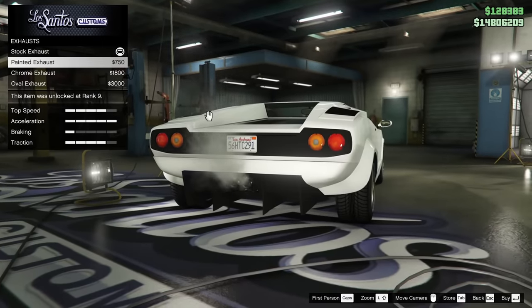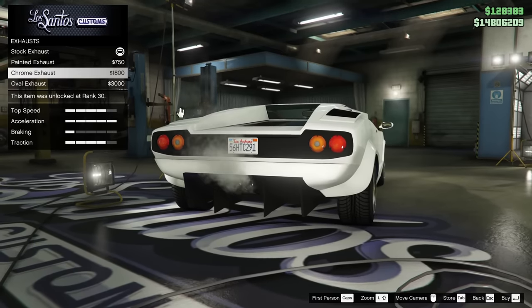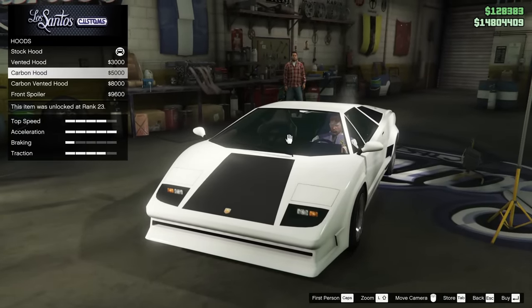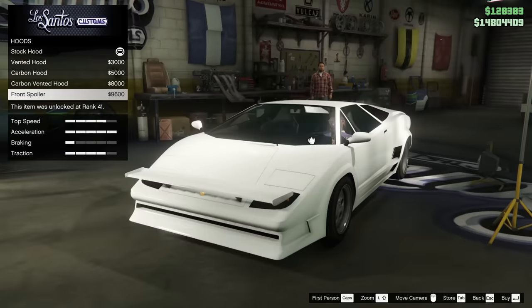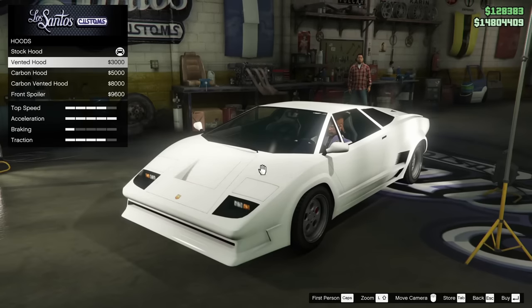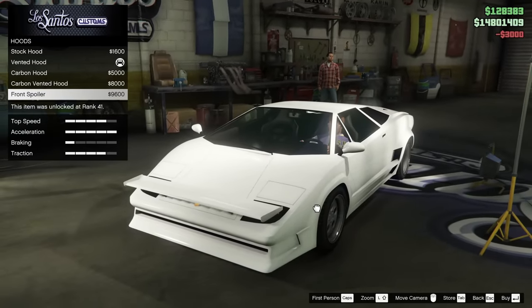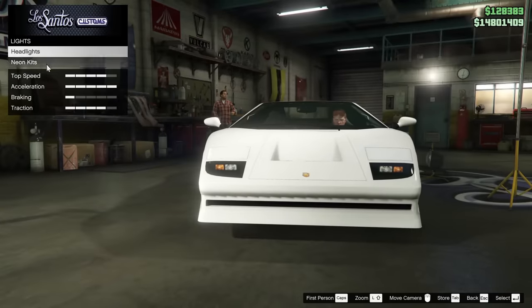For the exhaust, we've got the painted exhaust, the chrome exhaust, and the oval exhaust. Let's go for the chrome exhaust — I feel like it's the best looking of those. Now we have the vented hood, the carbon hood, the carbon vented hood, and of course the front spoiler. Definitely not the front spoiler — that is kind of hilarious that that's even a thing. I think I will go for the vented hood. I feel like this is kind of memeing on the Countach, that they had a bunch of aero that just didn't work and did not need to be there.